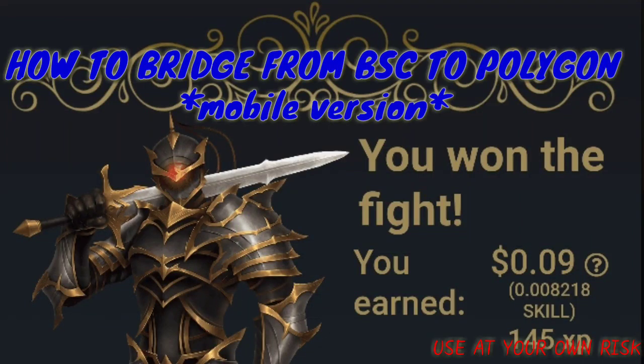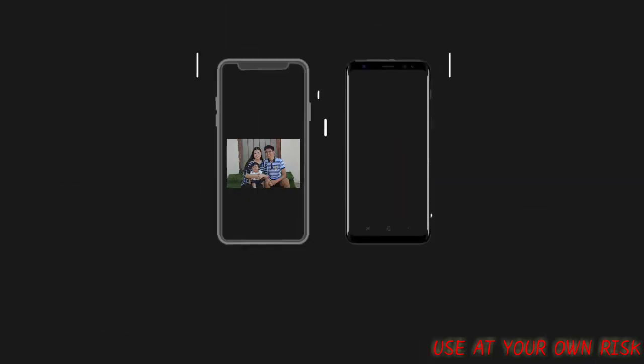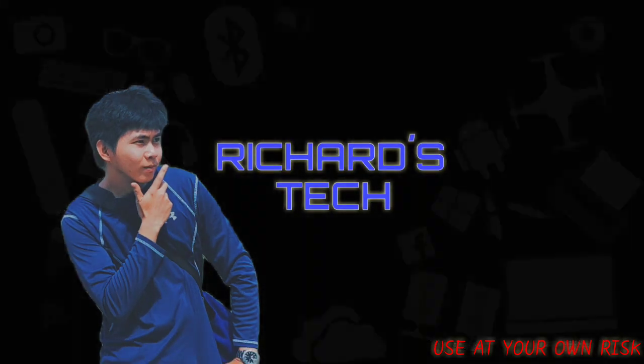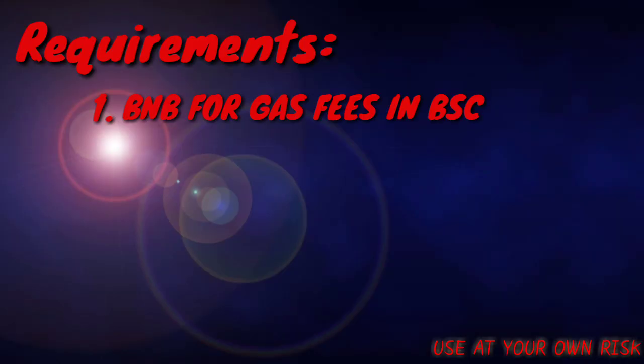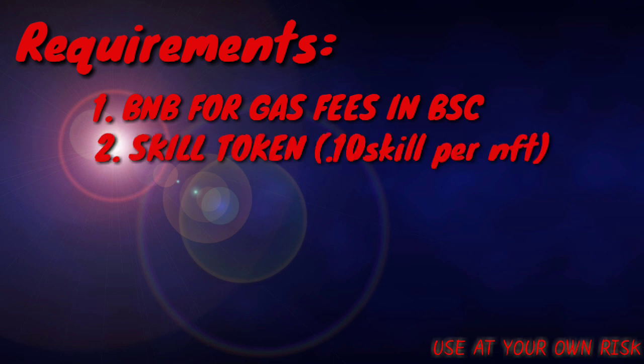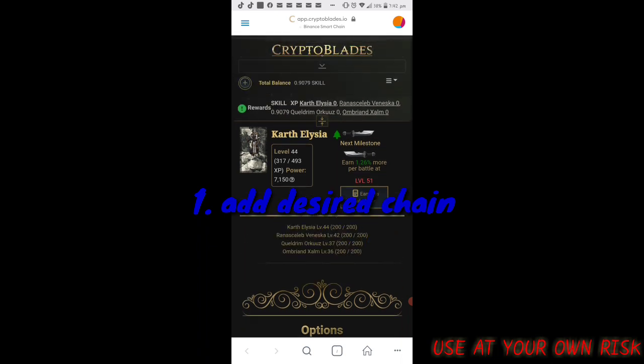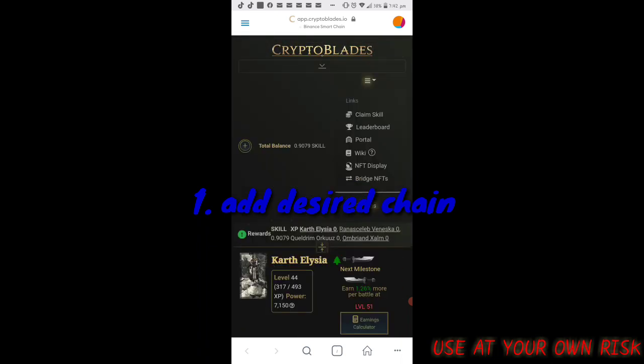Hi guys and welcome to my channel. In this video I will show you how to bridge characters and weapons on CryptoBlades from BSC network to Polygon using mobile. Before you start, you need BNB for gas fees in BSC, SKILL token, 0.10 SKILL for NFT, and MATIC in Polygon for gas fees.